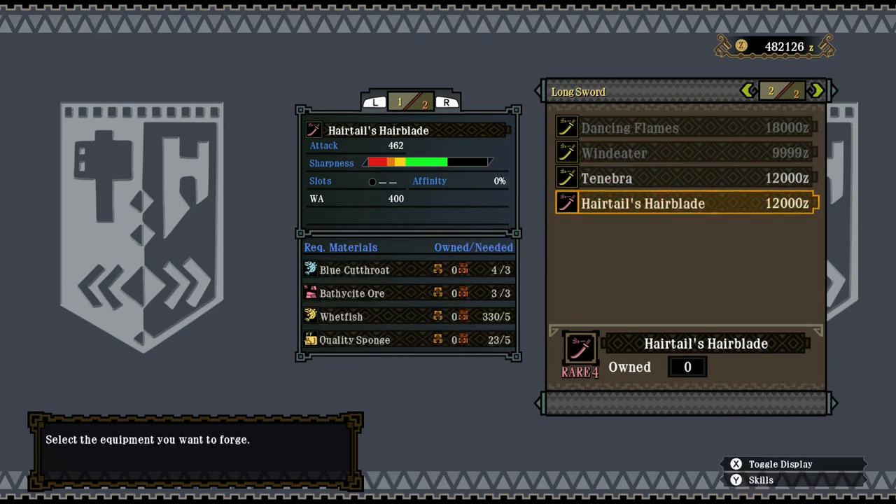Let's check the materials required. It requires a strange fish — I've not fished it myself. These four and a few others I've probably already used I've managed to acquire via the fishery from Morga Village. So far four, but as long as you keep sending them out, they seem to get them on their own. It also requires bithithite ore — I'm going to use three out of three — and a few low rank materials: wet fish and quality spaniards from the Ludroths, both royal and a Powerball.